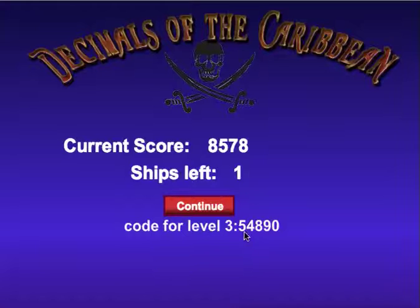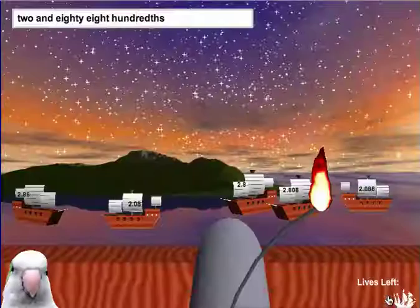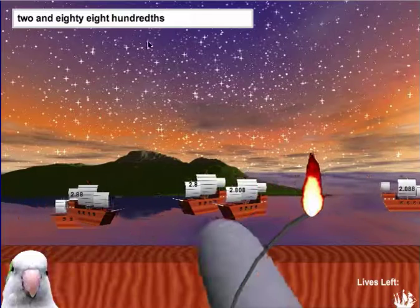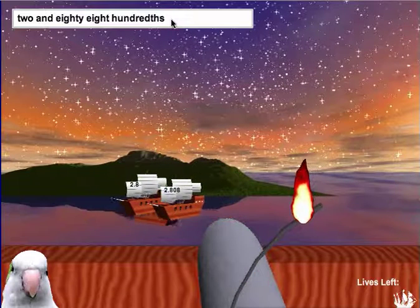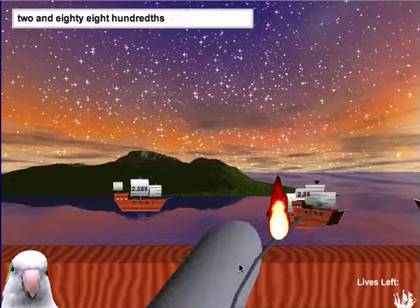You see I get a code, and I have one ship left. I press continue and I'd be in Havana. You'll see every round there are more and more ships, and the place values and the decimals get harder and harder. That's how you play Decimals of the Caribbean. Enjoy.